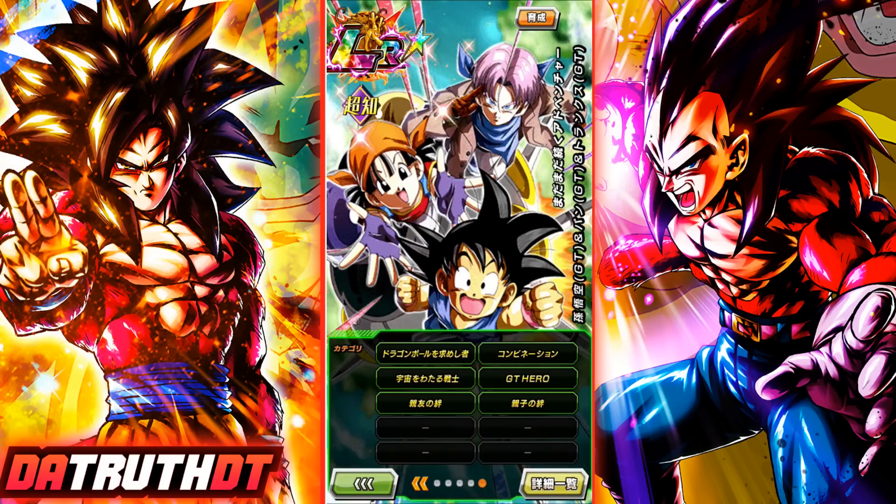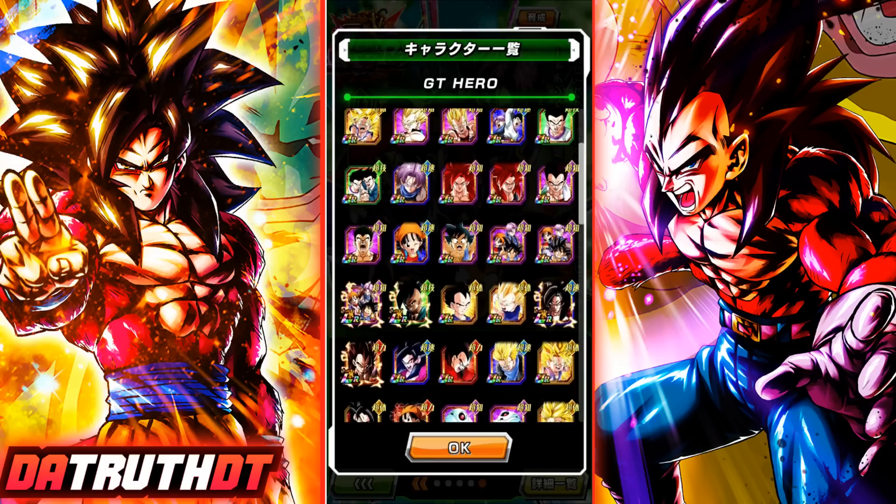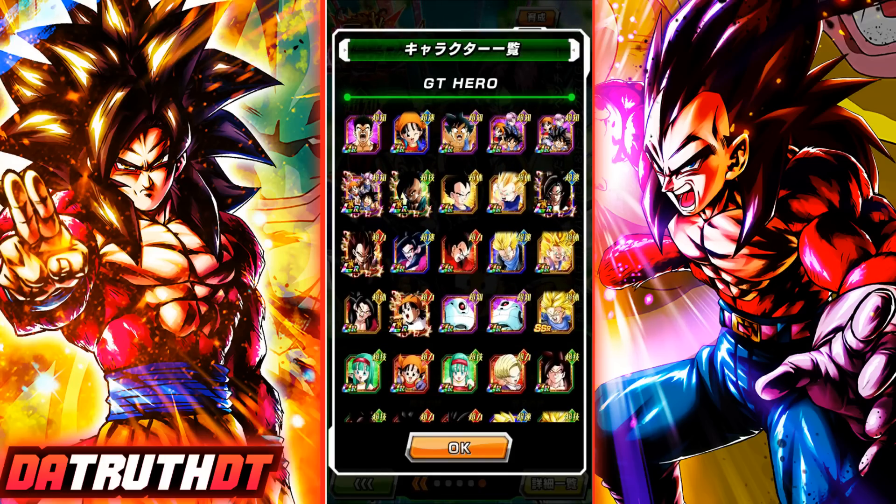GT Heroes — I don't know how many people are aware of this — but GT Heroes has completely fallen off. I think both Pan's team and LR Super Saiyan 4 Gogeta's team feel very subpar. GT Heroes has just cratered. LR Vegeta Jr. and Goku Jr. being a fumble hurts. Pan is fine and I think she's good, she just needs GT help. That tech Goku is maybe okay against an AGL Red Zone boss. Trunks and Giru are good against a tech Red Zone boss. LR Super Saiyan 4 Gogeta is still one of the best units in the game, but the rest have fallen off.